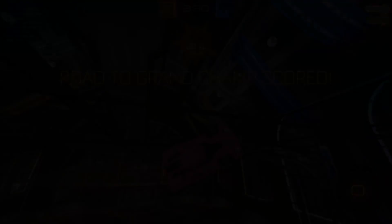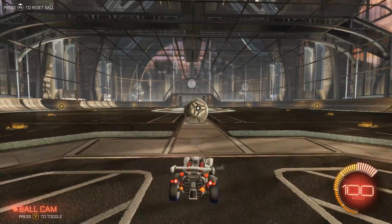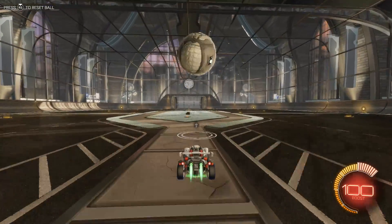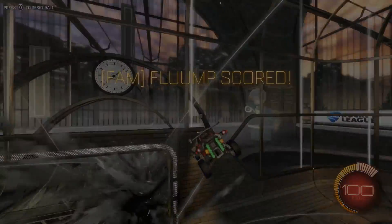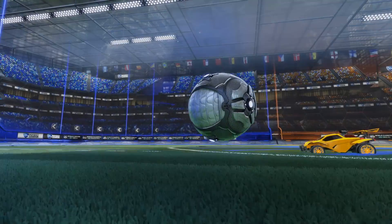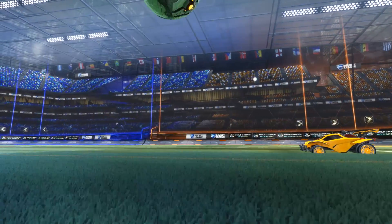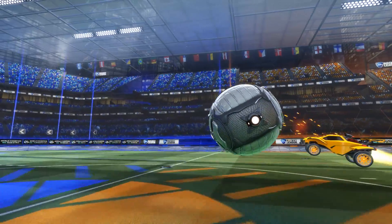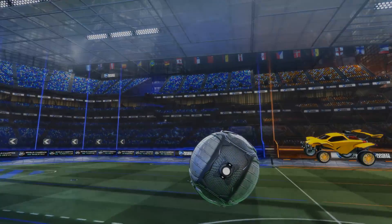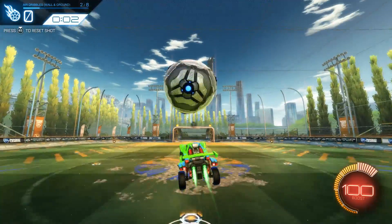The key to learning how to air dribble from the ground is learning how to bounce dribble. An air dribble from the ground is basically an extended bounce dribble. There are tons of tutorials on this, but for me, feel is everything, and this happens with lots of practice. Your car needs to be close to the ball as it's coming down. A lot of people when they first start doing this, their car is too far away from the ball and they're traveling too fast, and their first touch hits the ball too far. If you're closer to the ball when it comes down, it'll be easier for you to air dribble from the ground.